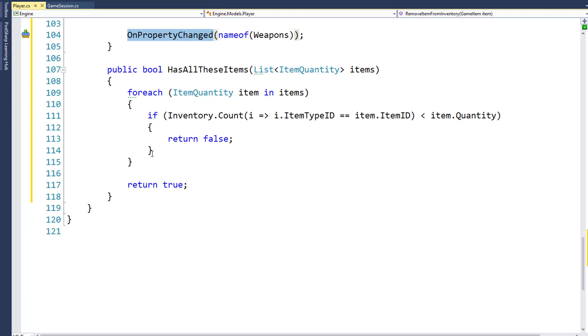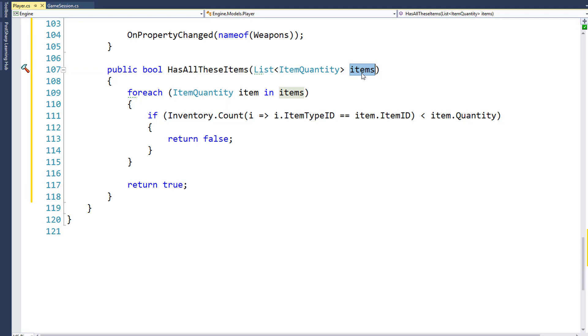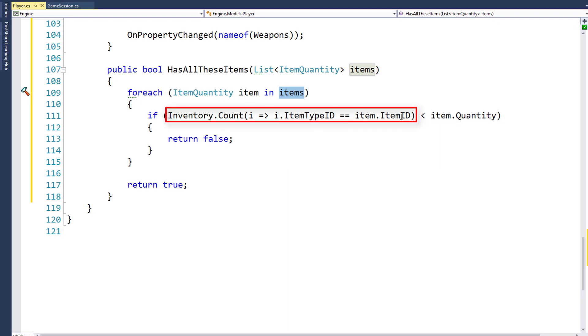The second function added is the hasAllTheseItems function from lines 107 to 118. Here we're going to pass in a list of item quantity objects, so it will have the item ID and the quantity needed. Then we're going to look through each of the items in the passed-in parameter, look at the player's inventory, and count how many items they have where the item ID matches. If the count is less than the count needed, we're going to return false. For instance, if we want to check if the player has five snakeskins and there are only three, three is less than five so we return false. If we get through all the items in the list and haven't returned false for any of them, that means the player has enough items, so we return true.